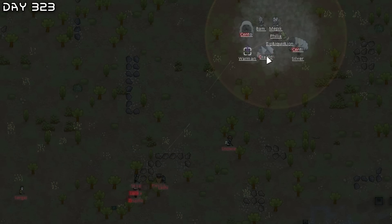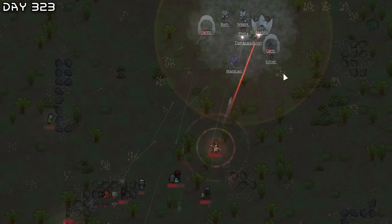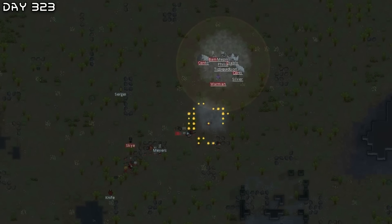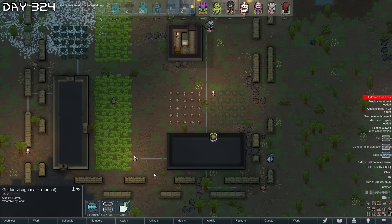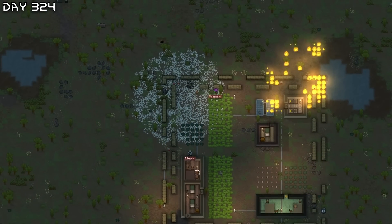Diabolus might die, but they're all just dead. This is the killer squad. We destroyed the base — gold and a visage mask, that's going to be worth a lot. Nothing much else, let's get out of here.